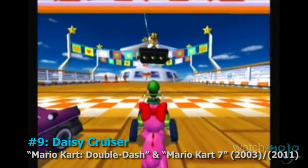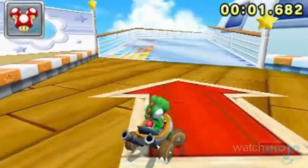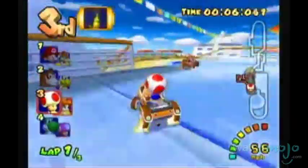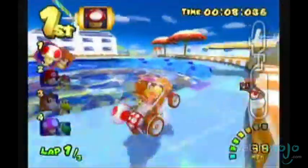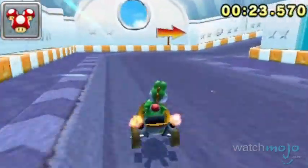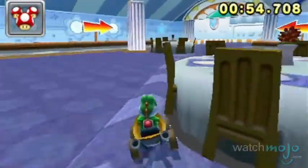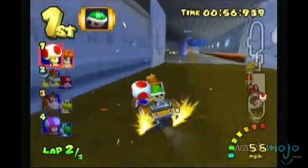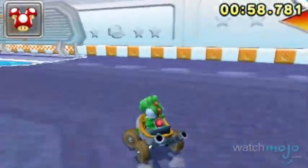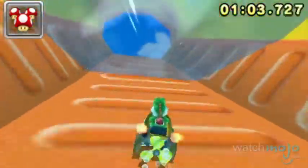Number 9: Daisy Cruiser, from Mario Kart Double Dash and Mario Kart 7. This ship holds a special place in the hearts of anyone who owned a GameCube. Probably the best and most exciting map in the game, nothing was more fun than careening around the ship's dangerous corners and avoiding those sliding tables in the dining room — which, by the way, in real life would probably be bolted to the floor to prevent just that. The 3DS version also had parts of the lower deck flooded and filled with clams, perhaps reflecting the current state of the cruise ship industry.